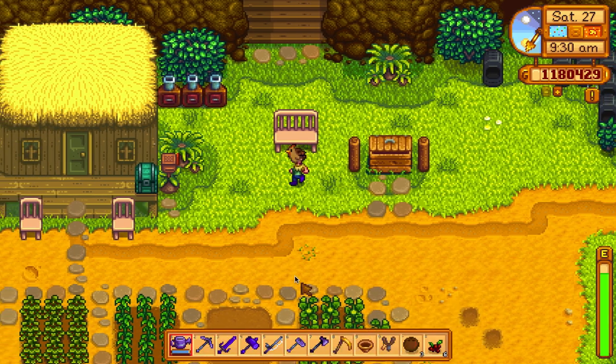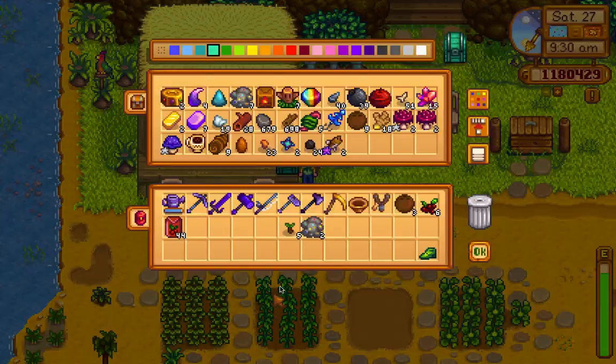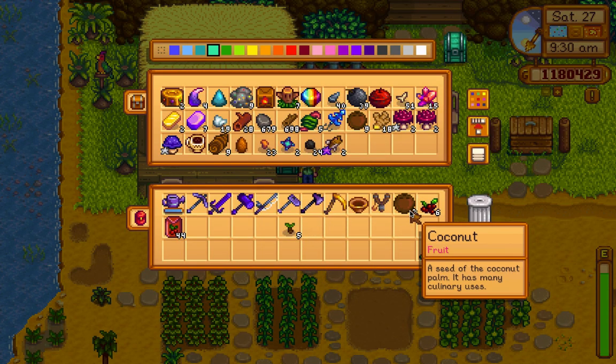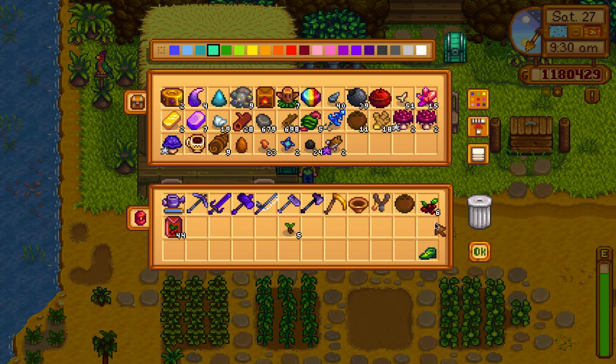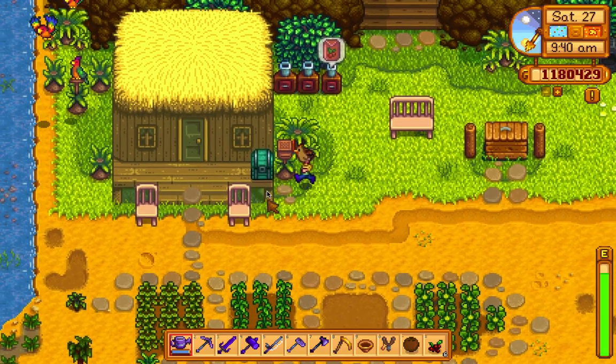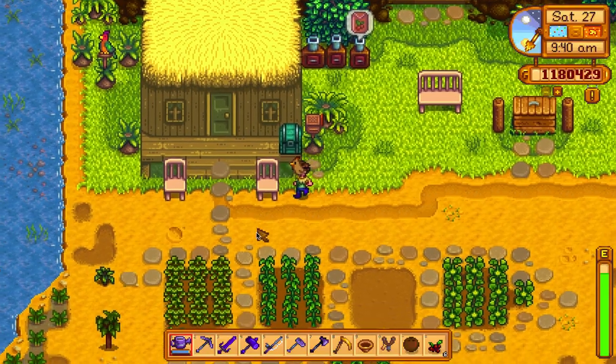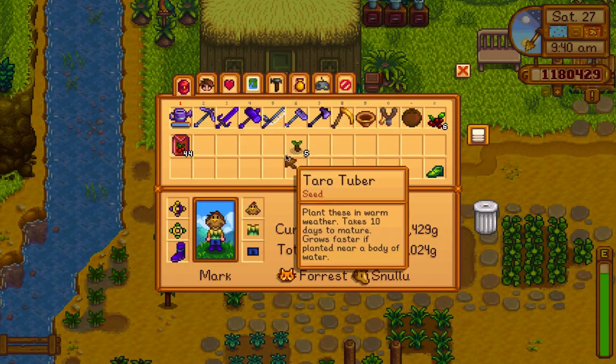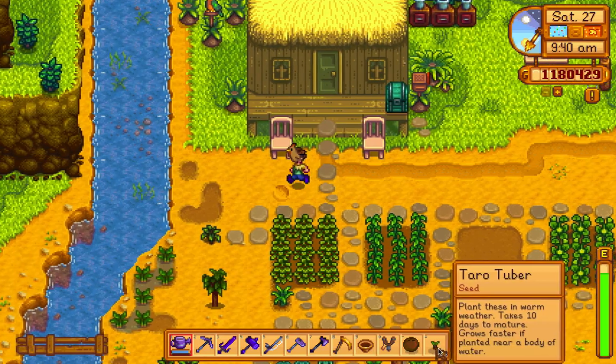I'm gonna sell that and that. This goes here. There are coconuts. I'm gonna get one coconut — I have one coconut for Leo now. Let's plant the taro roots.